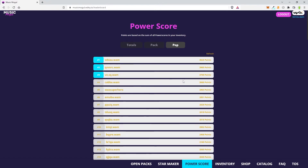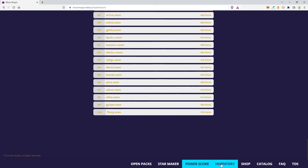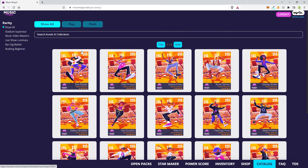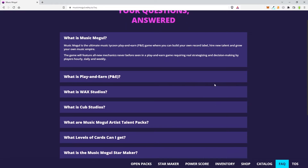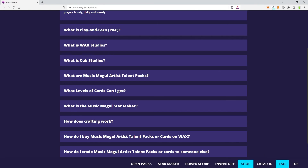They do have a power score here as well, which shows people their points and how well they're doing. I'm not on the top 100 list yet. You can check the shop — already sold out — and go to the catalog to see all the different cards, so you can work on getting them. You can choose 'show all' or filter by card type, like Axe and Pop. They'll probably add more genres. They do have an FAQ: the ultimate tycoon play-and-earn game where you build your own record label, hire new talent, grow your music empire — with new mechanics that have never been seen before.